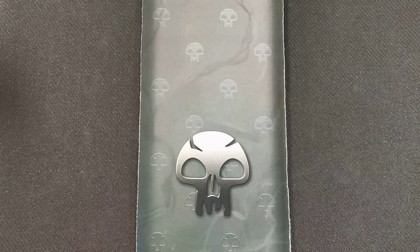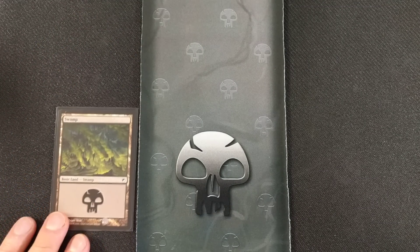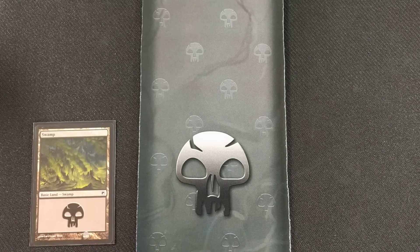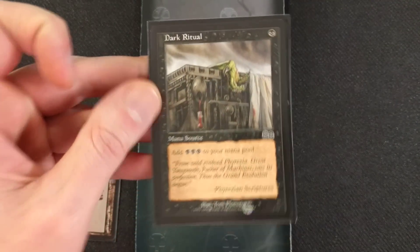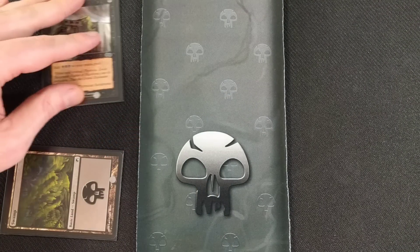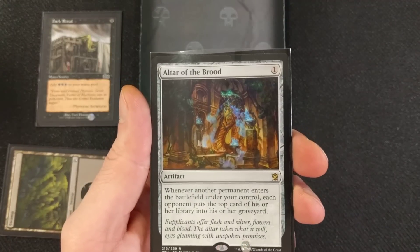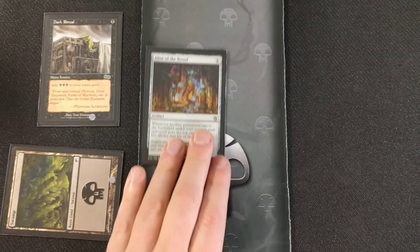Let's show you how the turn one win works. Turn one: we cast our swamp and tap it. We cast Dark Ritual — add three black mana to our pool. That's how we're gonna get this turn one win. Next, we cast Altar of the Brood for one mana — whenever another permanent enters the battlefield under your control, each opponent puts the top card of their library into their graveyard. Then with the two mana remaining from Dark Ritual, we cast Heartless Summoning — creature spells cost two less to cast, creatures you control get -1/-1. We are now tapped out for mana.